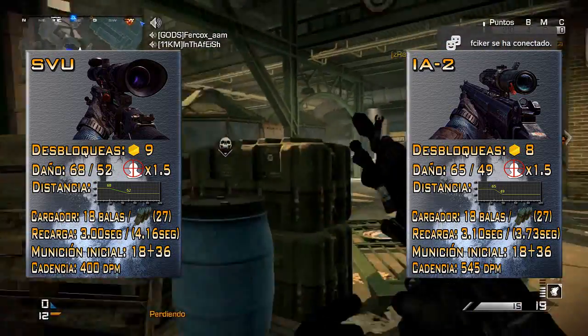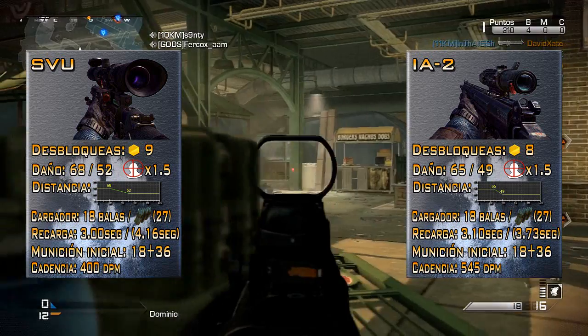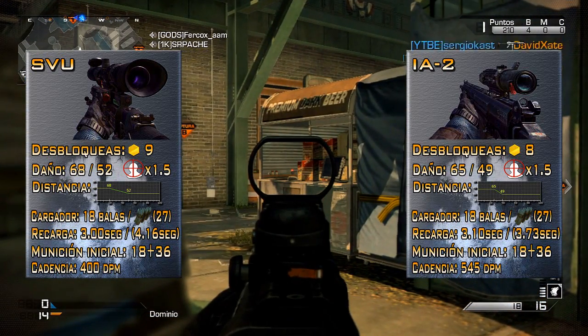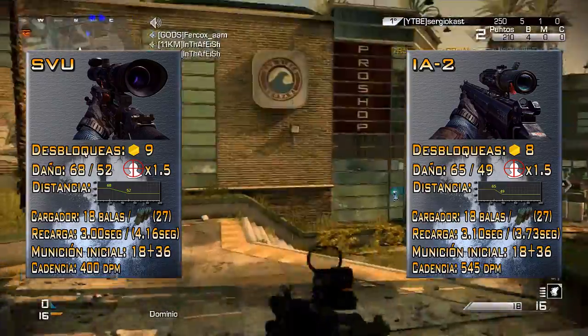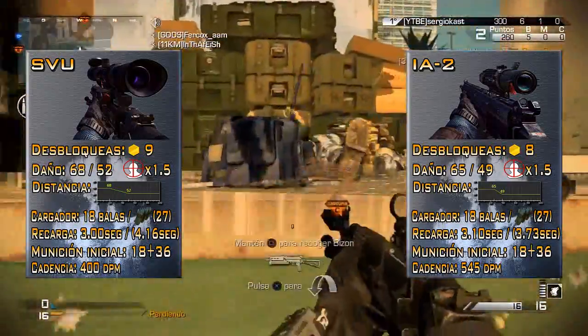Alright, we have the Fusil de Francotirador IA2. And as always, we start by looking at the unlock requirements for both arms. In the case of the SVU, as you can see, it requires 9 peloton points, and in the case of the IA2, 8 peloton points.